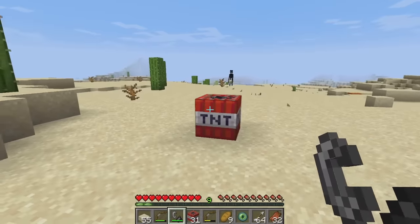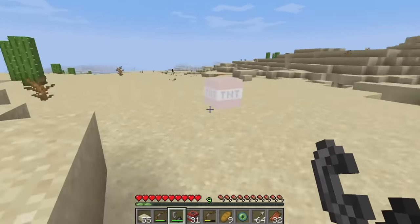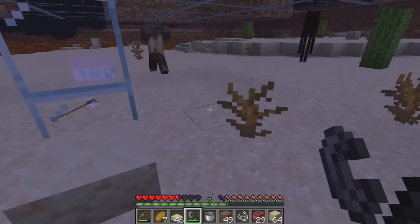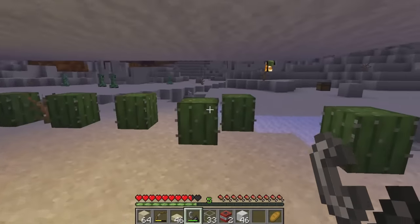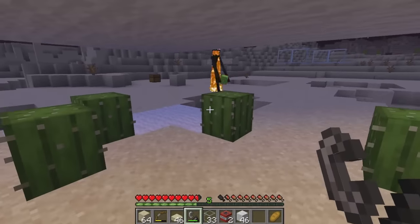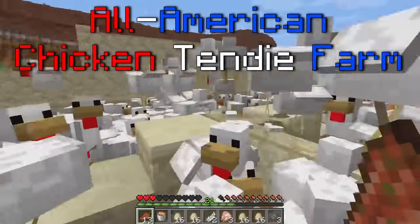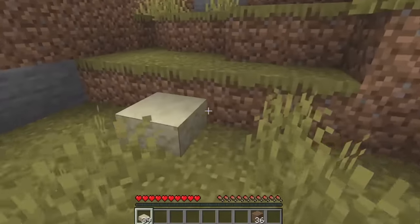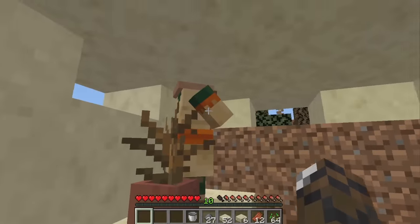With the blaze rods safely stored at my base, I now had a new problem: ender pearls. Endermen just teleported away if I tried to shoot them with a bow, and blowing them up with TNT wasn't viable either. I even built a fort to trap Endermen, which I then tried to kill with TNT, cactuses, and fire, but none of those ideas worked. I couldn't trade with piglins since I couldn't wear armor, so what could I do? The answer was simple: capitalism. As an American, it is my duty to bring wealth and prosperity to peaceful peoples, even if I must do so by force. I set out looking for a village that actually had living inhabitants, unlike my own.